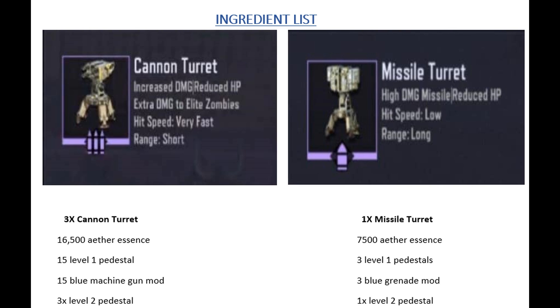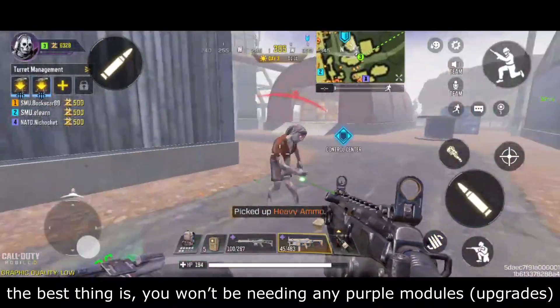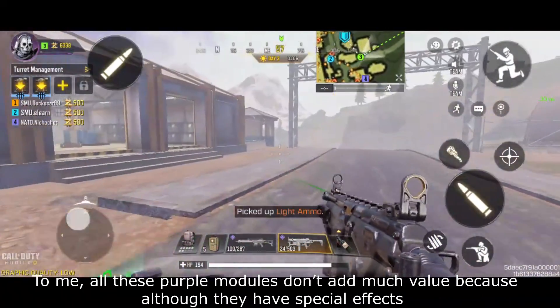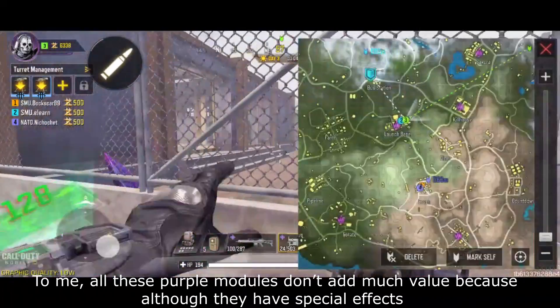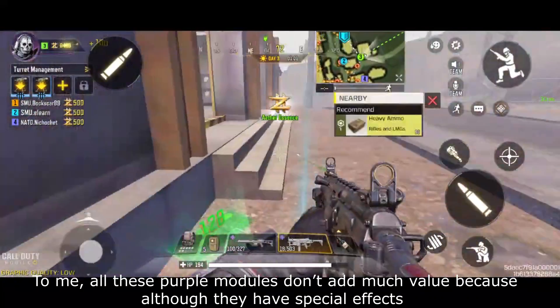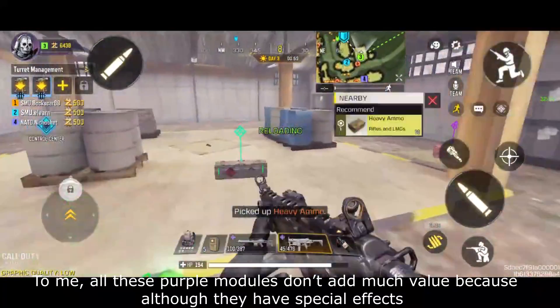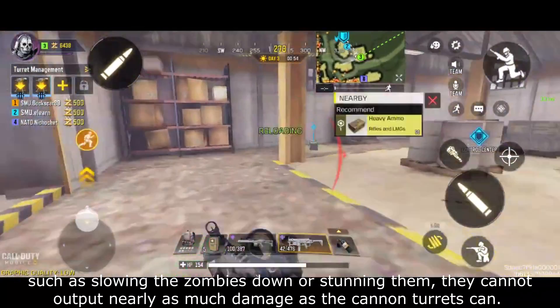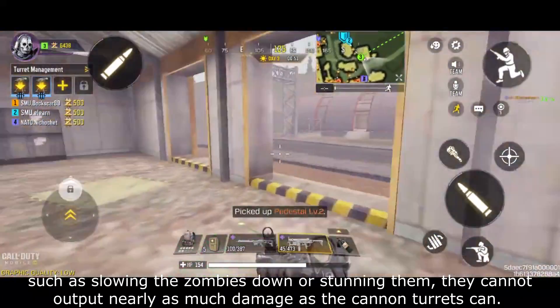Here is the list of resources you are going to need to obtain the missile and cannon turrets: 16,500 essence plus 7,500 essence — that's 24,000 essence. This is very easy to grind because the best thing is, you won't be needing any purple mods. All these purple mods don't add much value because, like the laser turret or the thunder turret, although they have special effects such as slowing the zombies down or stunning them, they cannot output nearly as much damage as the cannon turrets can.